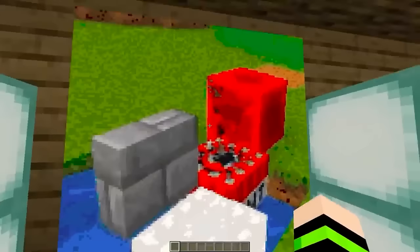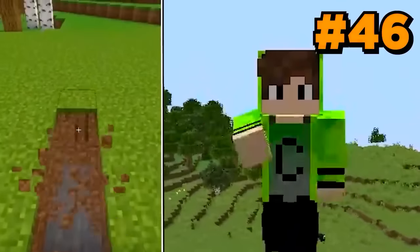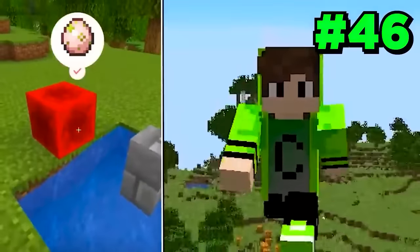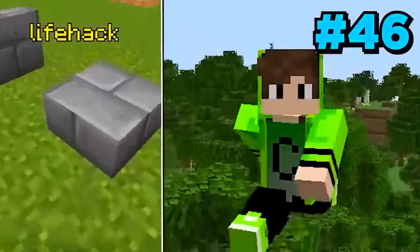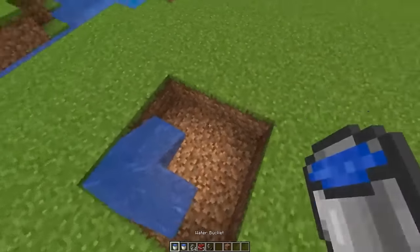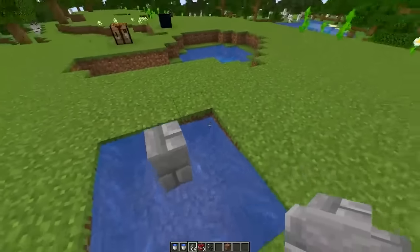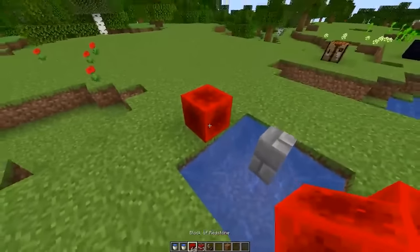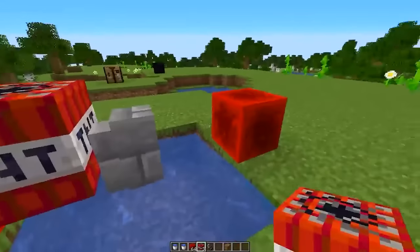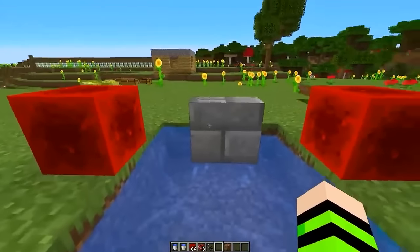The next one shows how to make a block that's impossible to have in Minecraft — like a slab, but sideways! To make it, the guy puts water, places a fence in the middle, redstone on the side, and then explodes. To do this, I dig a hole in the ground, place water in the corners just so it doesn't explode the dirt, and place it right in the middle. Now I place the redstone blocks — one here on the left, and now on the right — oh my god, it worked! I made an impossible block in Minecraft!